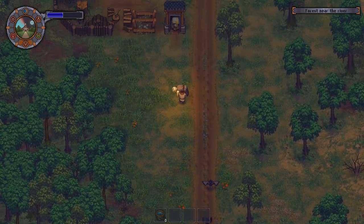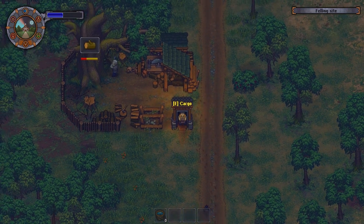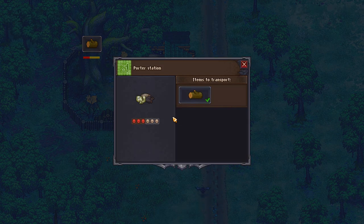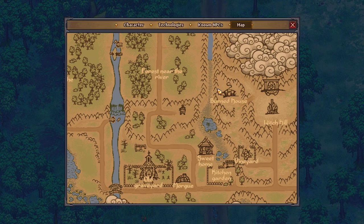This is the transportation station. You need to put a zombie inside in order to transport the logs back from the wood camp to next to your house. After you put a zombie inside, you can try to modify what the zombie will carry. Since this is the sub mill, its sole purpose is to deliver your logs - you cannot transport anything else here.